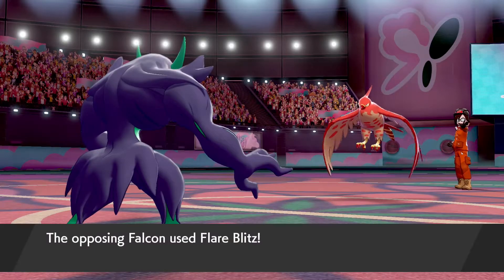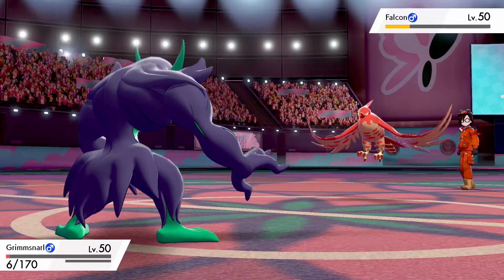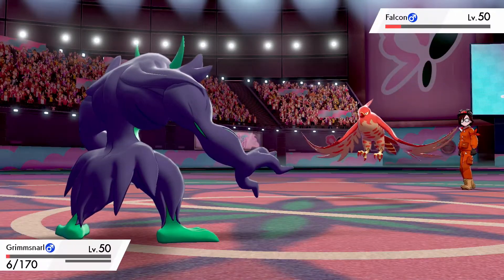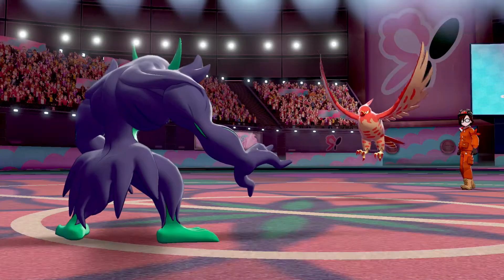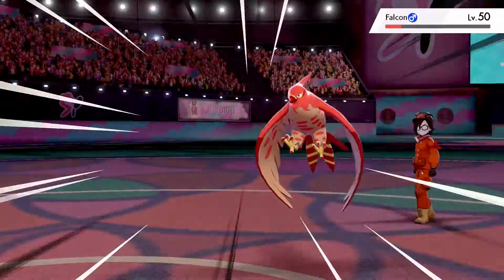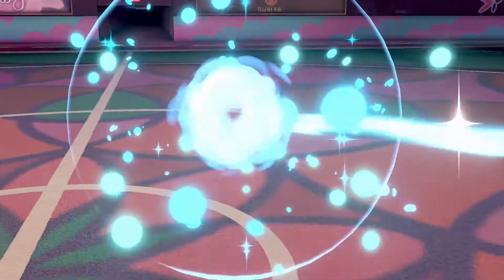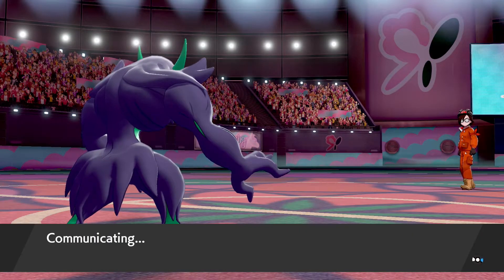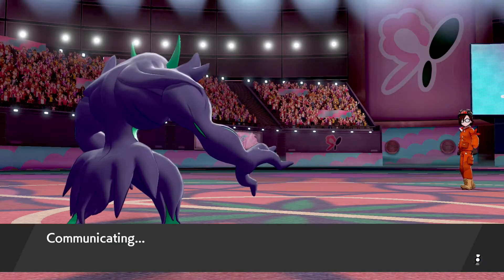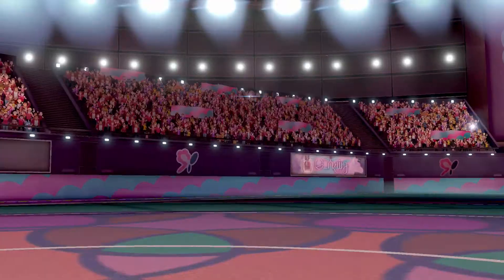The Brave Bird would have taken us out or left us on a sliver, but Reflect did its job. We go for Light Screen as well, protecting on both fronts. Talonflame goes for Flare Blitz — pretty much even damage — and takes recoil. Sucker Punch comes in: if they want to do damage they have to get hit first, and that's exactly what happens. We get rid of Talonflame — two Pokémon down for the opponent and we're in a very good position.